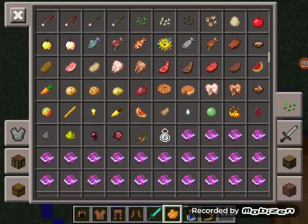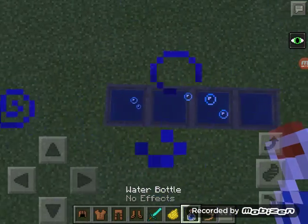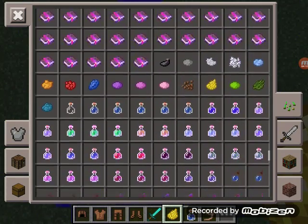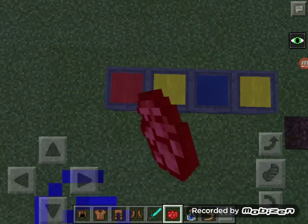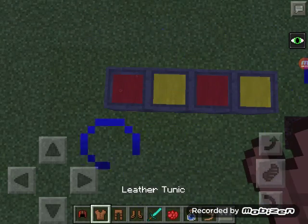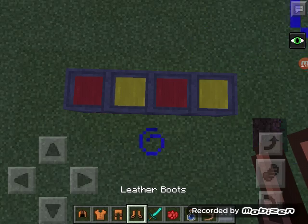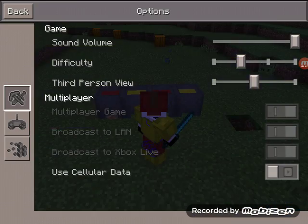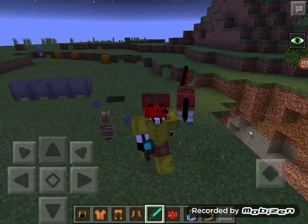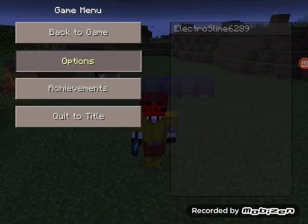The last cauldron needs to be filled with water — they all need to be filled with water. The fourth and second need to be yellow. And this is how you make Ronald McDonald's armor. Here we are — we've made Ronald McDonald's armor. I learned this from a Minecraft Xbox video.